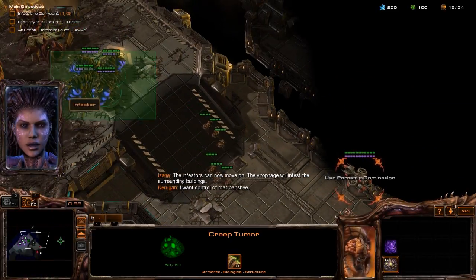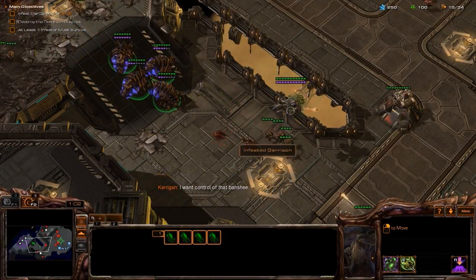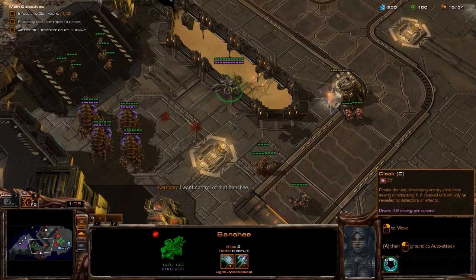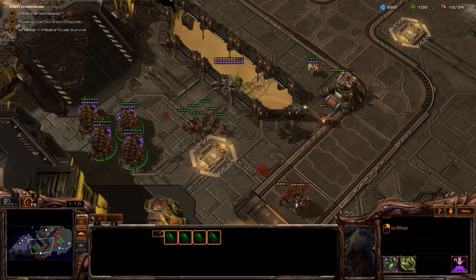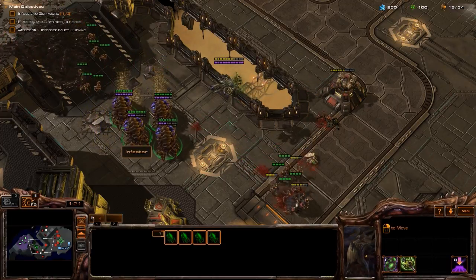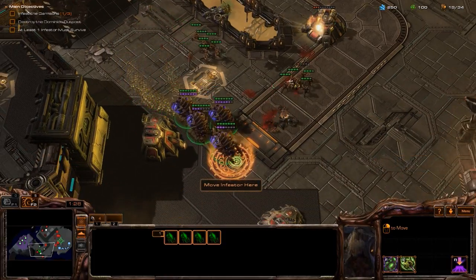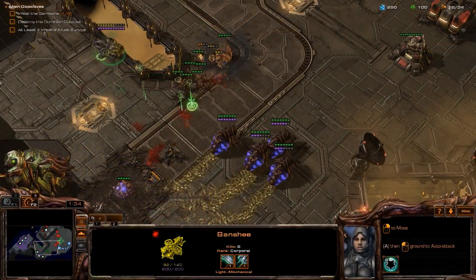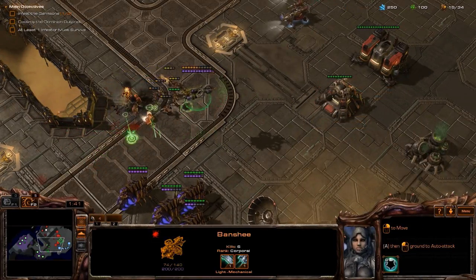I want control of that banshee. I'm actually taking control — wow. I thought it was like a long arm that reaches, but probably just campaign only, unless it changed how Neuro Parasite works. Alright, let's go ahead and get this. I can reach the banshee — oh yes, it can reach the banshee.